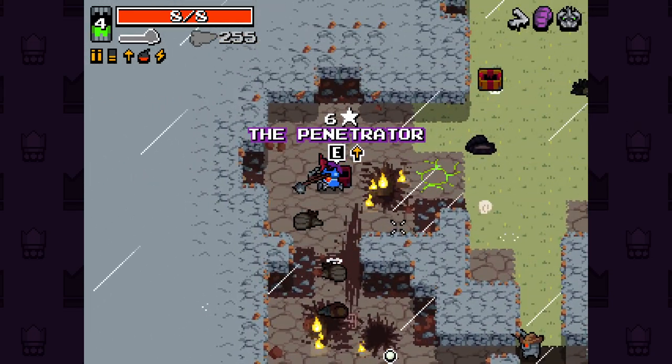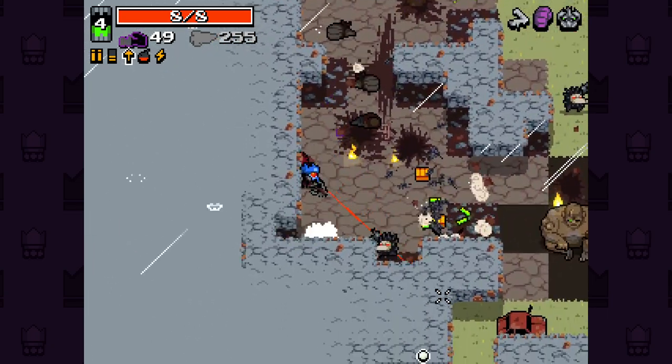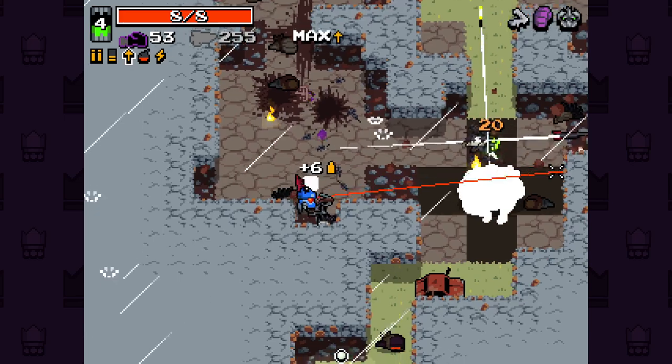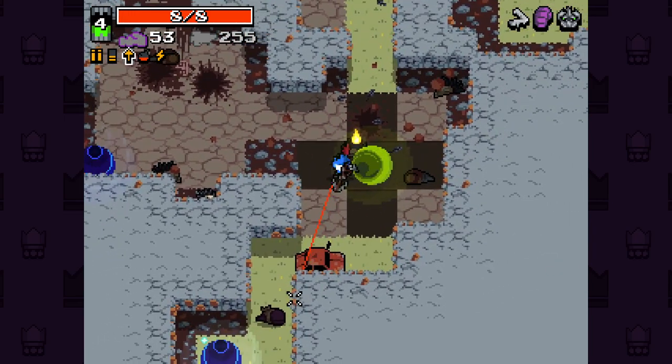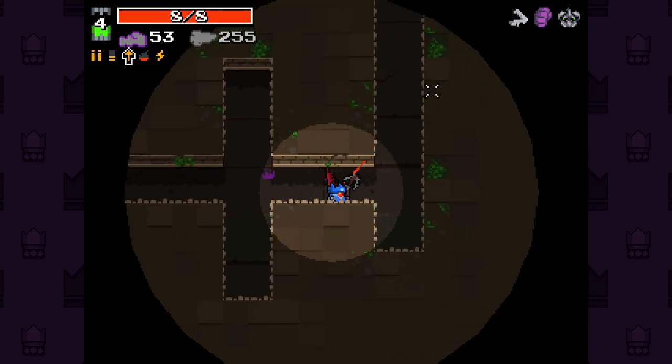What the hell? The Penetrator. I have to try that out - the name itself is just awesome. It seems to be a heavy crossbow. It's a heavy crossbow that splinters when it hits an enemy - when it penetrates an enemy.